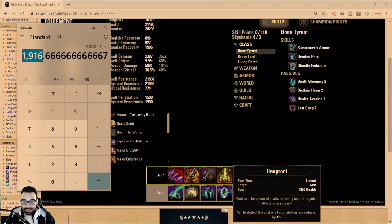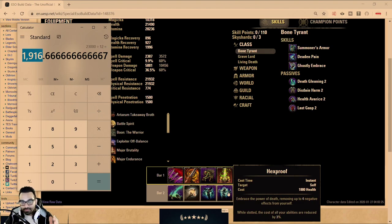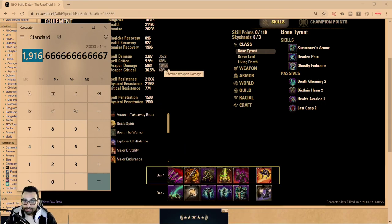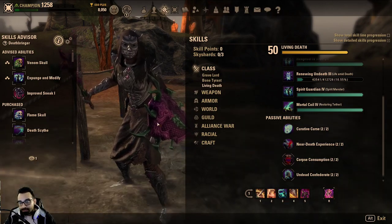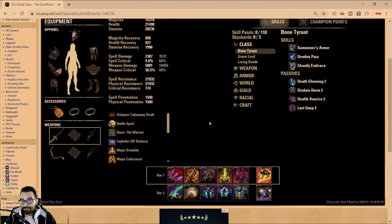This is where Necromancer, especially Stamina Necromancer, just gets broken. You also have access to things like Hexproof. When you have so much healing over time between these two abilities, utilizing Hexproof is no problem — even though you could have debuffs on you, you can just shake them all off and not even worry about the HP loss because you have so much healing coming in at once. This gets exacerbated in areas like Cyrodiil where you have access to CP and CP is broken — anybody who plays in CP campaigns knows CP healing is broken.